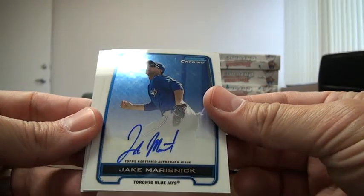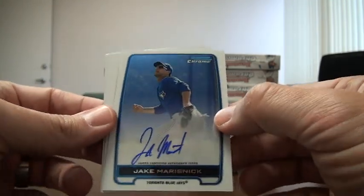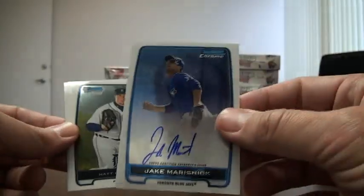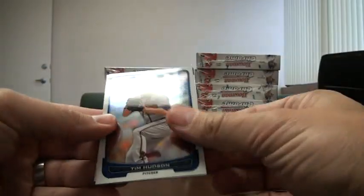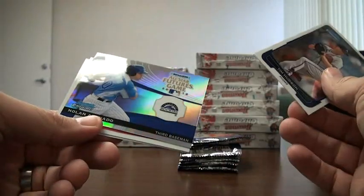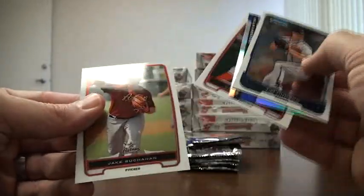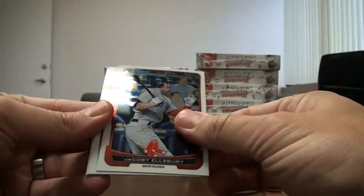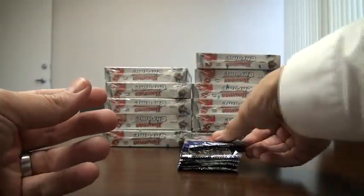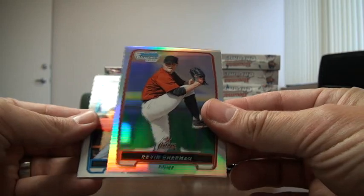First auto — Toronto Blue Jays, Jake Marisnik. That just happens to be one of my teams, so that's cool. It's a base auto, not a refractor, not numbered. I've been watching a lot of breaks on this product. Also you're gonna get stuff like this Yankees card — it doesn't have multiple teams on it. Here's a refractor Kevin Chapman for the Astros.